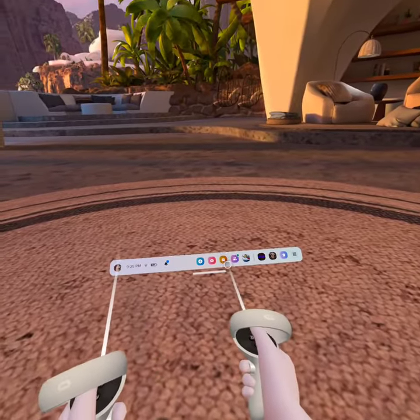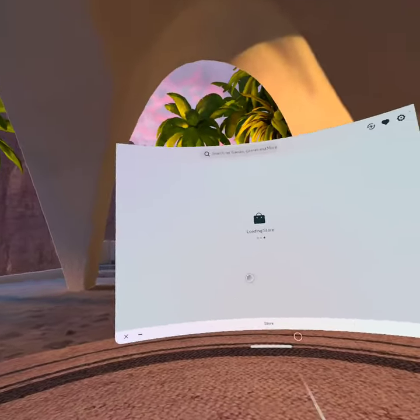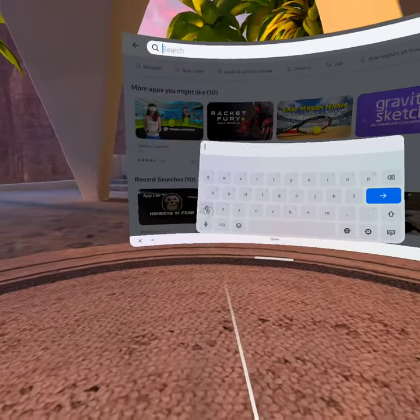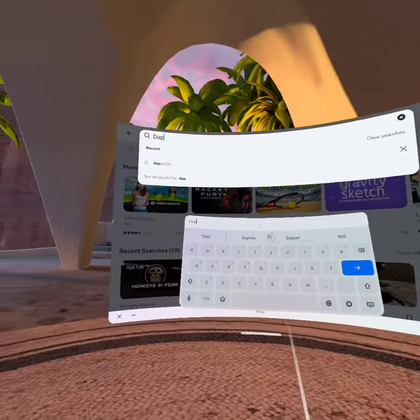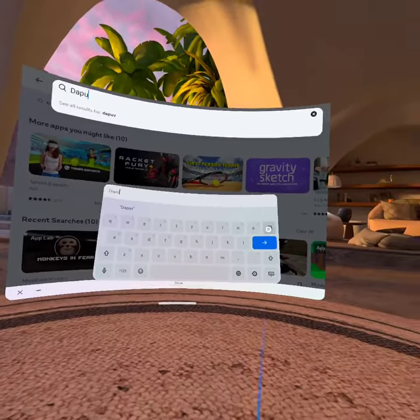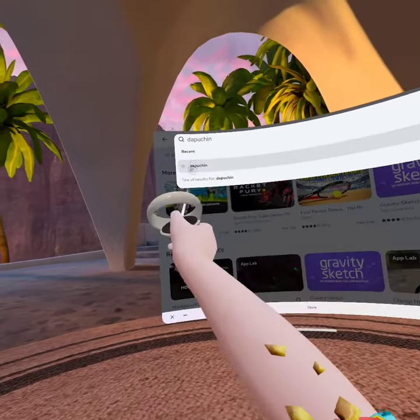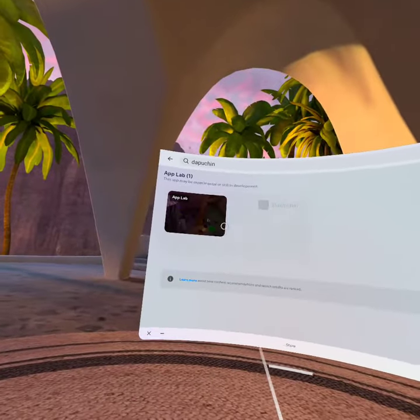What you have to do is go to your MetaQuest store. Gotta open this up. It's the first step. And you gotta type in D-A-P-U-C-H-I-N — Dapuchin, right there. So you type in Dapuchin, and this game should come up on App Lab.